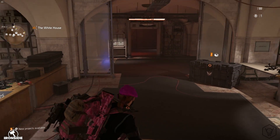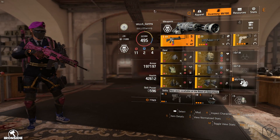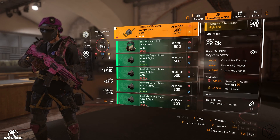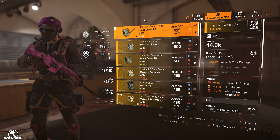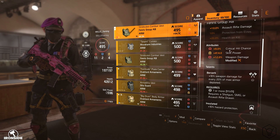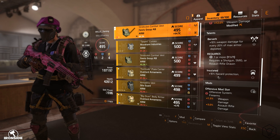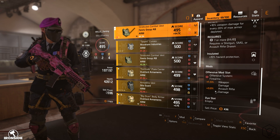I know it's getting more viable to use health and armor, so I'm definitely going to incorporate that into future builds. Starting with the mask — it's the Wyvernway mask with 34% damage to elites and 10% damage to elites with Hard Hitting. The chest piece is the Fenris Group AB chest, which gives me 10% assault rifle damage, 9% crit hit chance, and 12% weapon damage. I'm using Berserk and Hazard Protection — if you can get Hard Hitting here that would be best. I've got a great offensive mod for 1.5% weapon damage and 3% assault rifle damage.